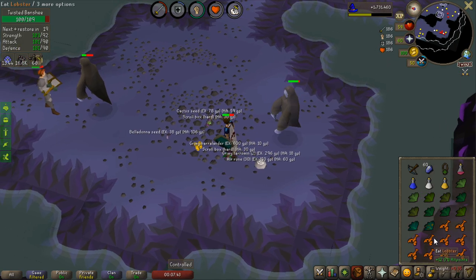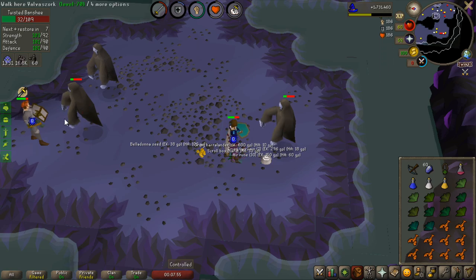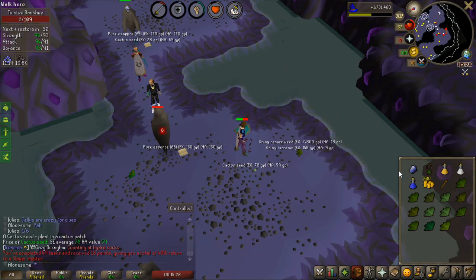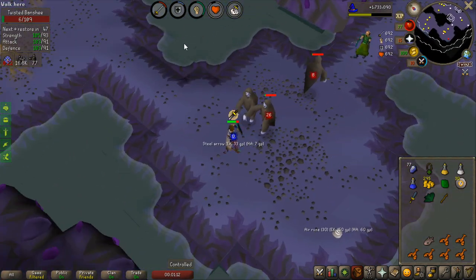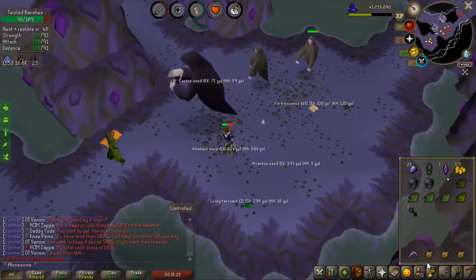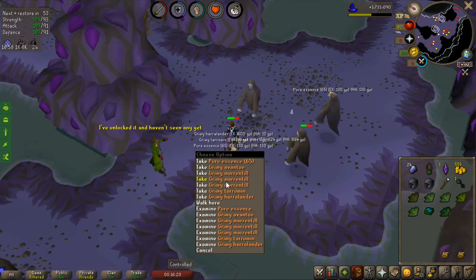I want to get back to drakes and lizardmen shamans, but first I'll do twisted banshee kills for herbs and accumulate enough points for an herb sack — 750 points total needed; I'm at 403 now. The next task will give 270 points at the number-50 milestone. Each kill gives 1,000 slayer XP, so about 600 kills per level. I finally got my first superior twisted banshee after around 600 kills — checking for an imbued heart at 1-in-1,300 but unlucky, though I do get a totem piece every time.